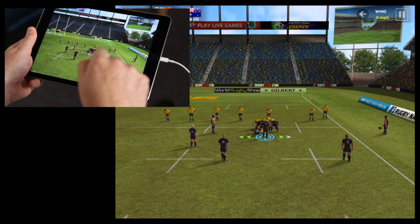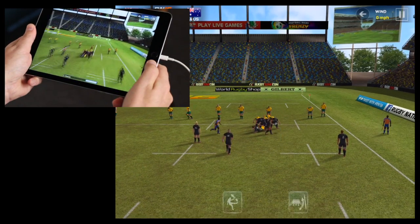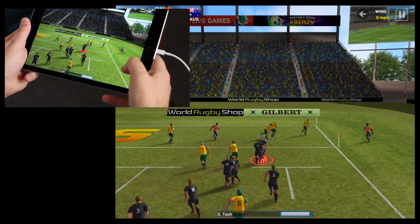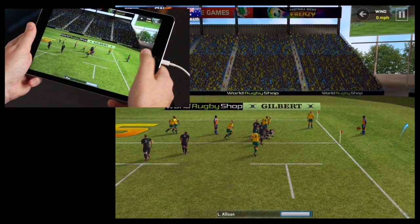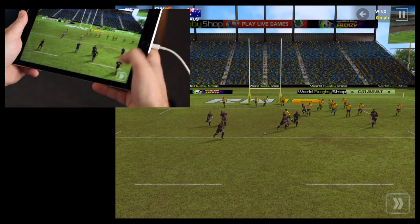So now we can try a box kick. You click the box kick button and swipe on the screen - hopefully your winger will chase after it. That didn't work, however it's caused them to have a dropout, so the ball will come back to me.